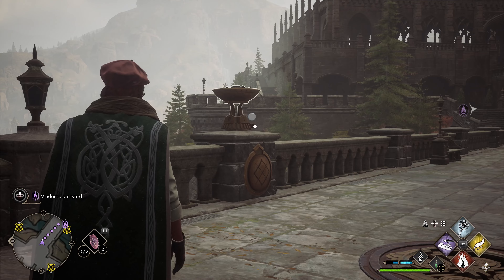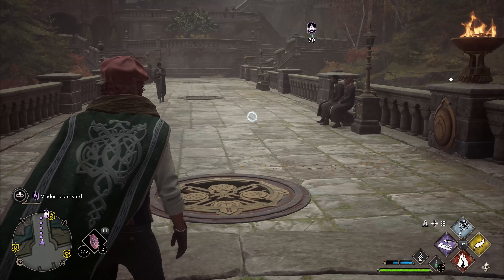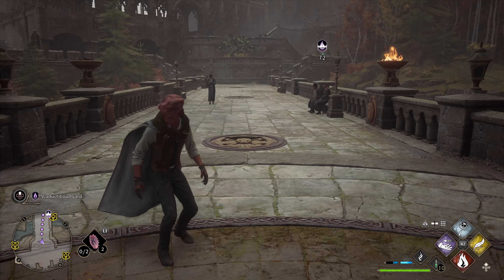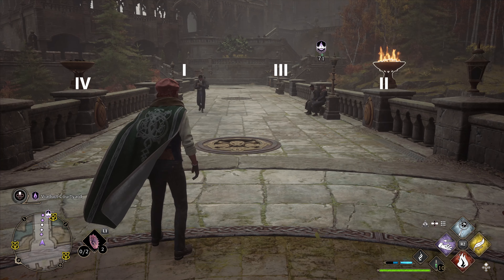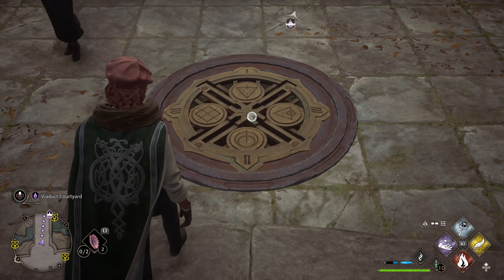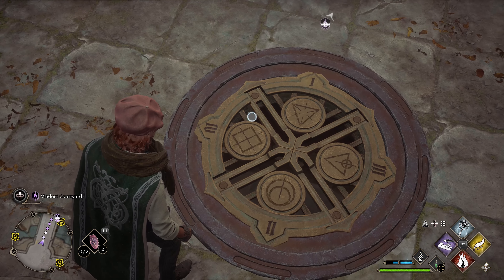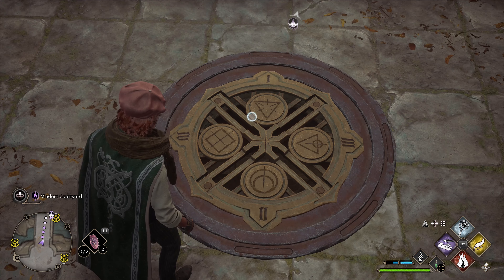You're going to see braziers on the left and then on the right — two in the front and two in the back. What we need to do is light those on fire and then spin the dial to the corresponding Roman numeral. You match up the symbols in the circle in the center with the Roman numeral that's just outside the circle next to it.